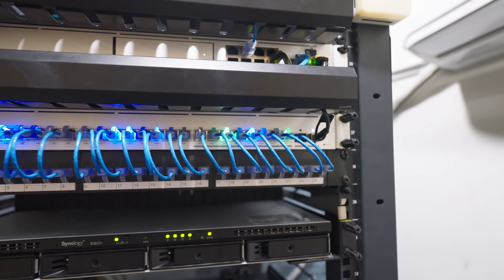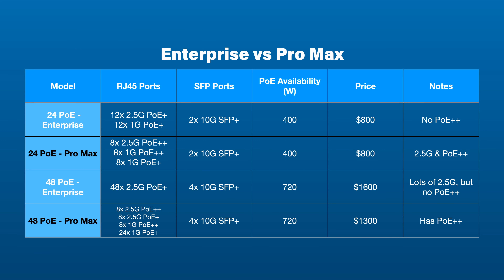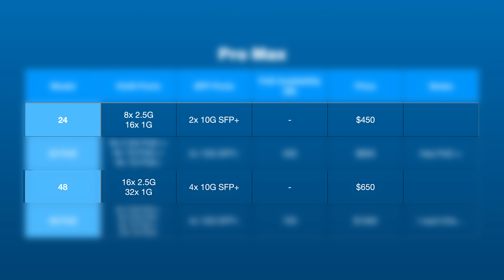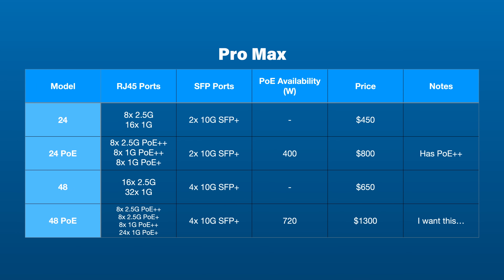Oh, and I haven't even touched the best feature of the Pro Max line — the RGB. I'd say the Enterprise line and the Pro Max line are relatively close in terms of hierarchy, with each of them being better for certain deployments. This especially rings true considering the Enterprise 24 PoE and Pro Max 24 PoE are the same price. They do have non-PoE versions of the Pro Max line, which are pretty much the same just without the PoE, so if you don't need PoE at all, the easy choice is the Pro Max line.